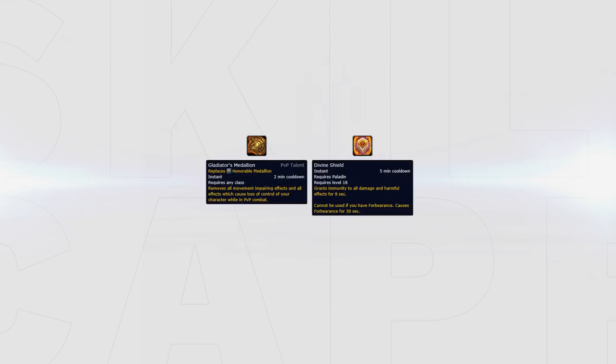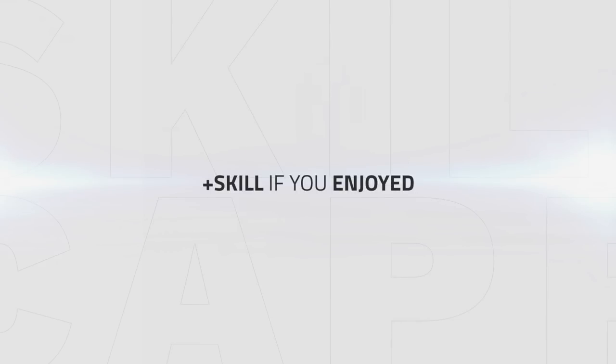If the enemy team ends up using a trinket or big cooldown like Divine Shield to get rid of the CC, it will open up another swap opportunity. That's gonna be it for this guide guys — please leave a like if you enjoyed it, let me know what you think in the comments, and I'll see you guys next time.